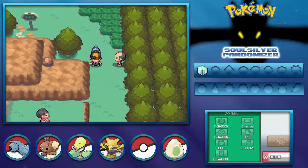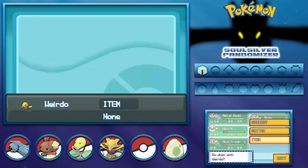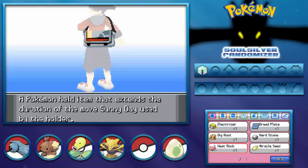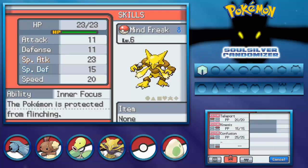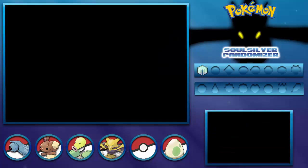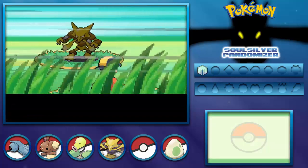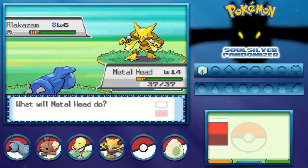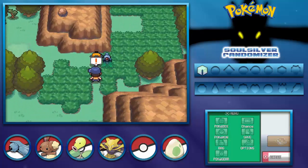Here we go - trainer battles on Route 32! 'What's the hurry? You think you have some good Pokemon, must be in training.' We're mainly going to be using Metalhead because I want to get a Miltank before the second gym. It seems like Alakazam is the common Pokemon of this route, which is cool. Luckily I don't think all of them would have Confusion so I think we got lucky with that.